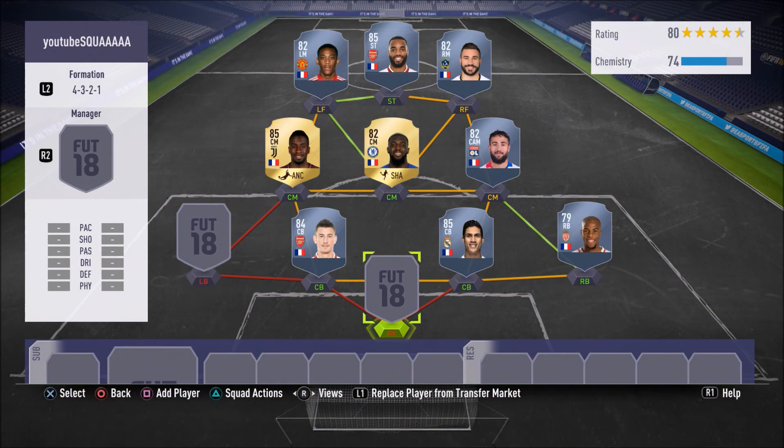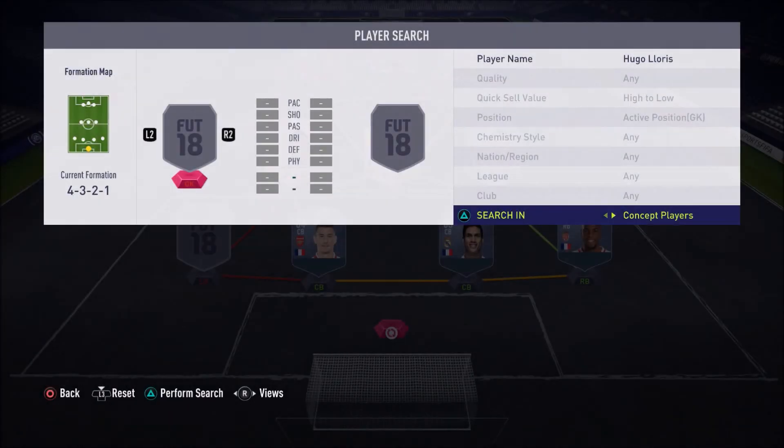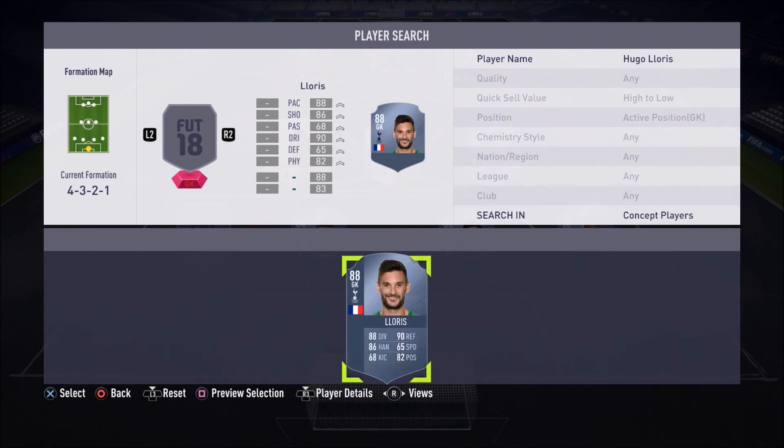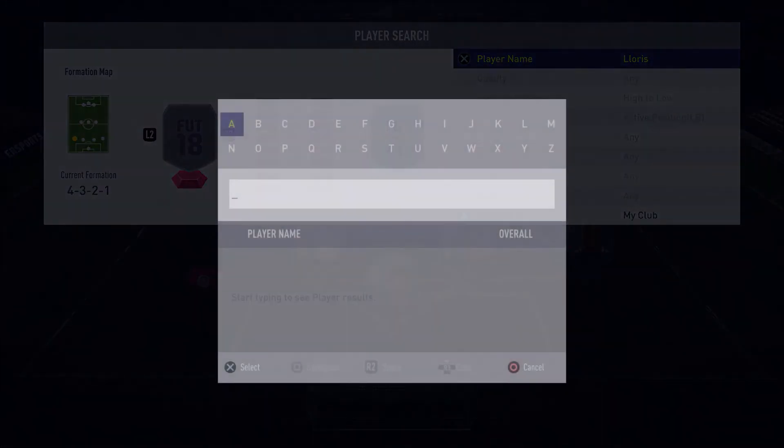For the goalkeeper we have an absolute beast of a keeper in Hugo Lloris. Hugo Lloris is absolutely amazing. Just look at his stats: 88 diving, 86 handling, 68 kicking — the kicking isn't the best, but you can just throw it since Lloris has a long throw, so it's not that bad. Kicking is one of the least important things from your goalkeeper. Then you've got 90 reflexes, 65 pace, and 82 positioning. Lloris is such a beast of a keeper.